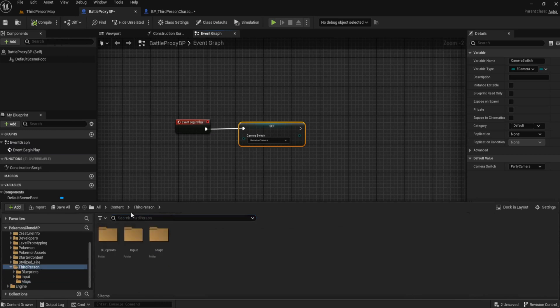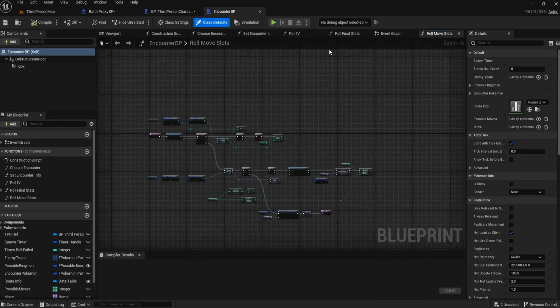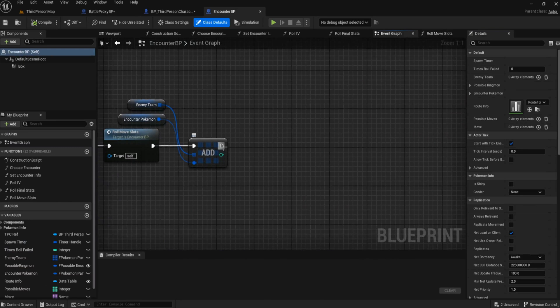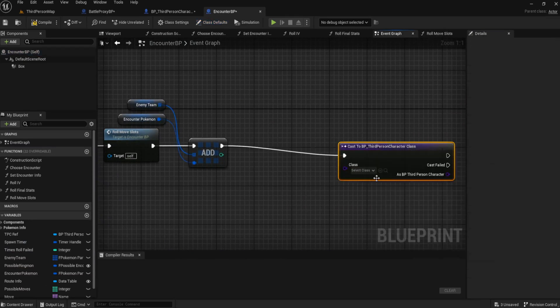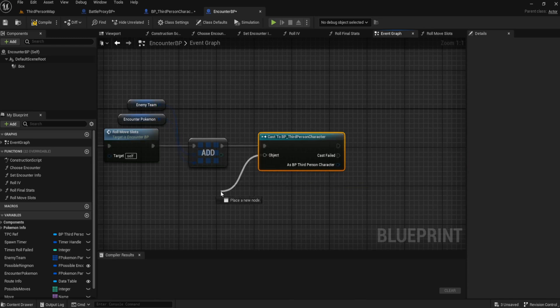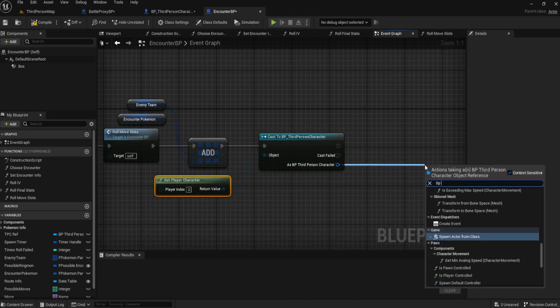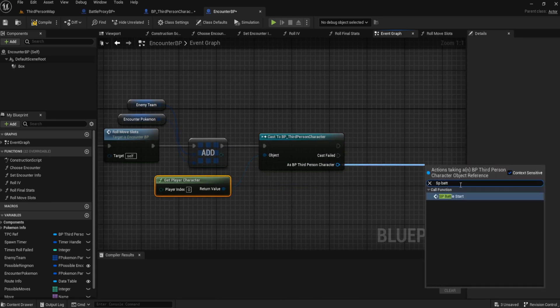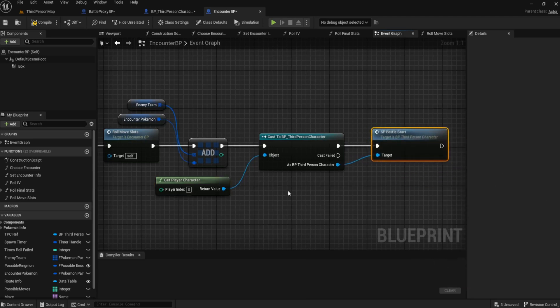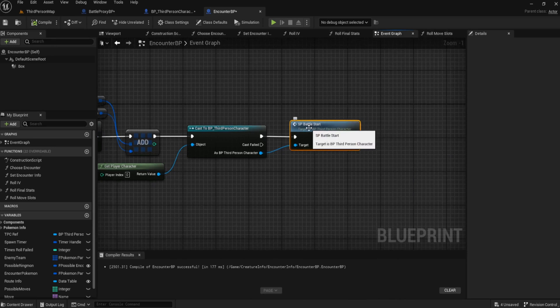To get this working, we're going to go into our creature information, find our encounter BP, and at the very end of our encounter code we're going to run a cast to third person character. We'll get the player character and run the SP Battle Start code, because we're always going to want this single player code for this type of function — the wild team is always going to be a single player event.